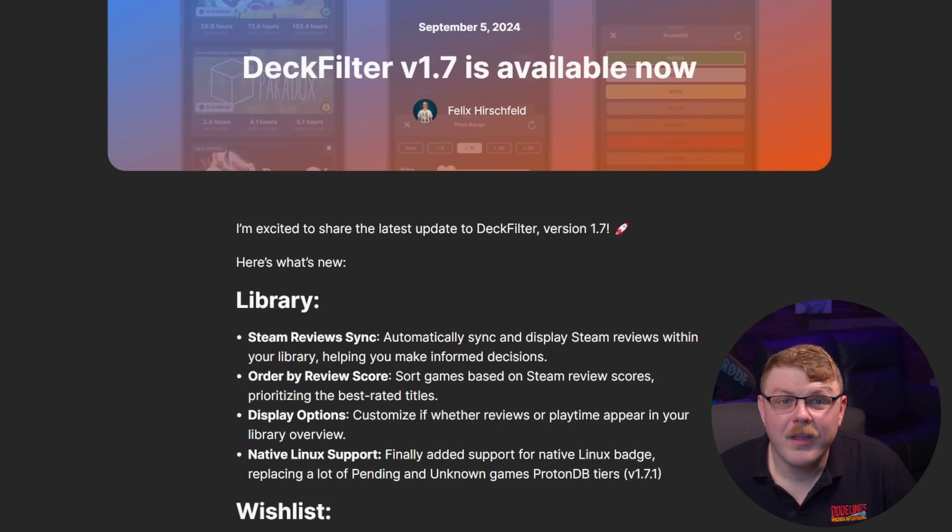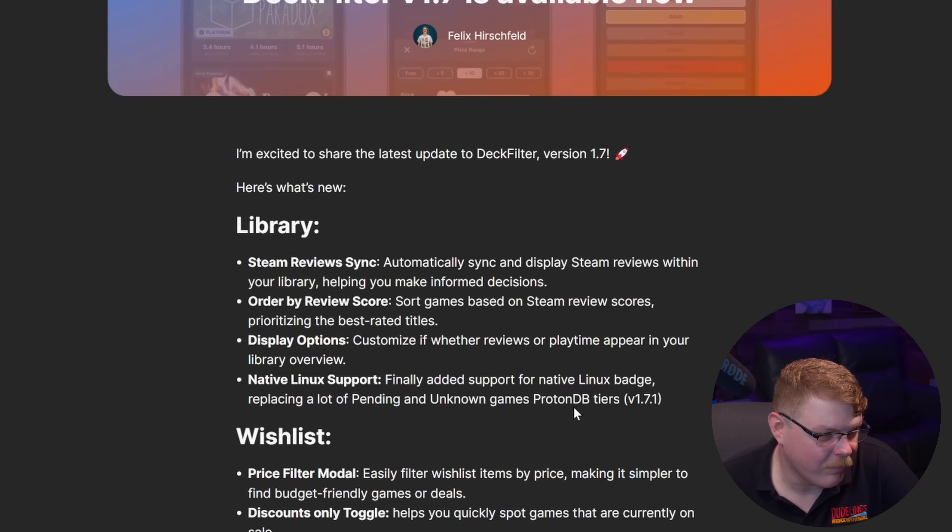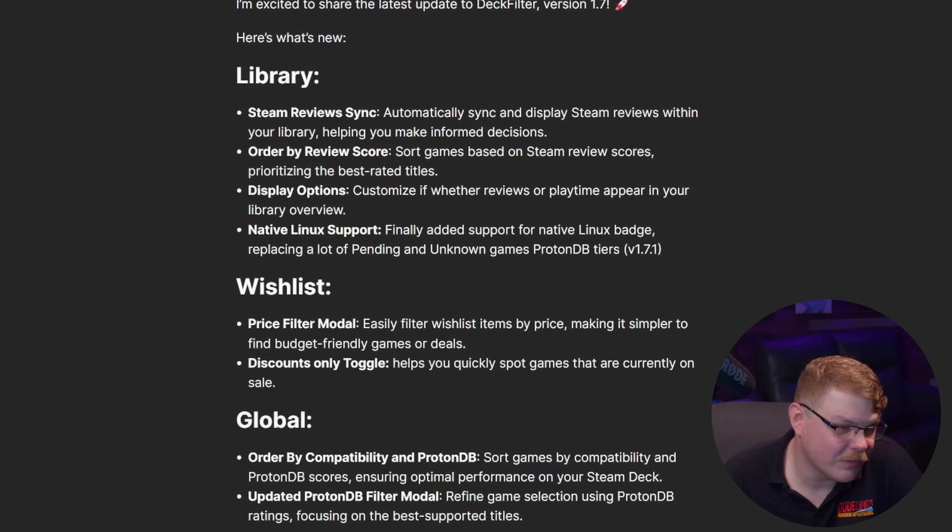Next up, the Deck Filter app has received a new update with some excellent new features. Deck Filter is a companion app for the Steam Deck, available on iOS and Android. Some highlights include Steam Reviews Sync, which automatically syncs and displays Steam reviews within your library. Order by Review Score allows you to sort games based on Steam review scores, prioritizing the best-rated titles. Display options let you customize whether reviews or playtime appear in your library overview. And native Linux support has been added, replacing the pending or unknown badges for ProtonDB tiers to show if a game is native. For the Wishlist, there's a Price Filter modal, discount-only toggles, and easier ways to find budget-friendly games or deals.